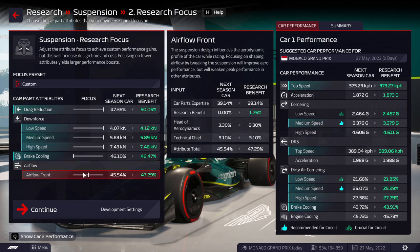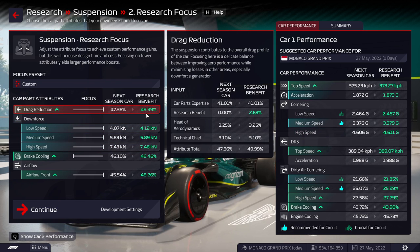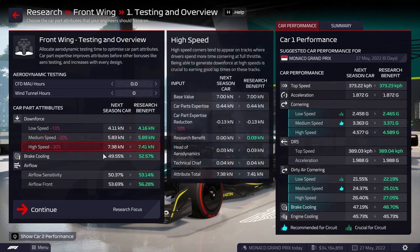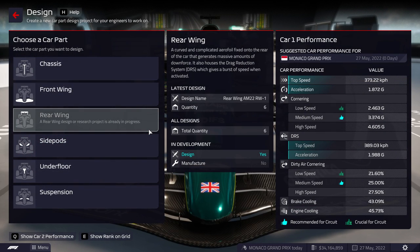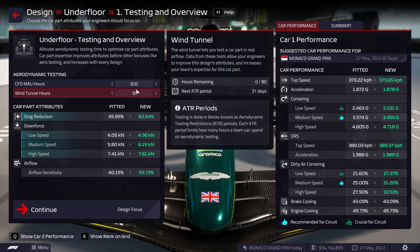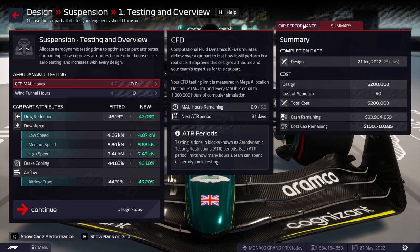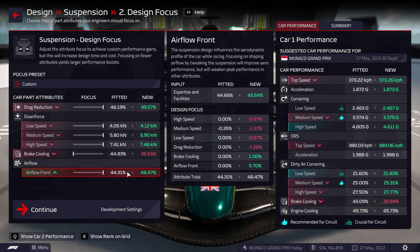We are losing some stats by maximizing everything, but even if we did this we'd still gain. I'm a little bit uncertain what we want to do, but I think still focusing on underfloor is probably the right call. We should probably also do rear wing and front wing eventually. But the question is: do we do research or do we do design? I'm quite undecided. I'm very tempted to do another underfloor just to see what it would do. I'm thinking we do something like the suspension here just to be a bit cheeky — it's the quickest design.